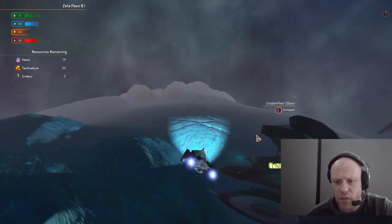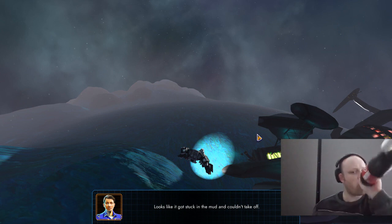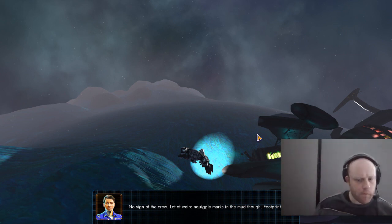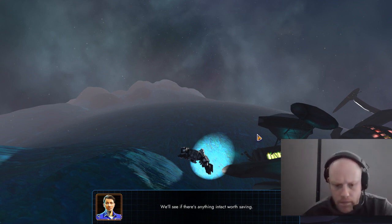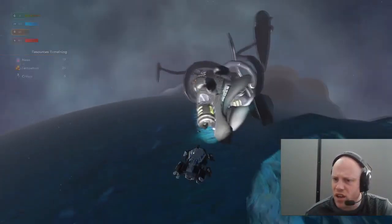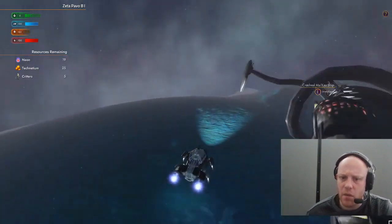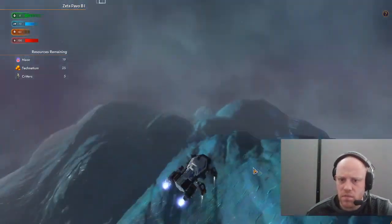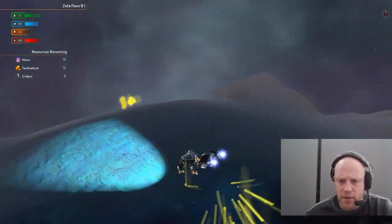Let's find out what's here. There are a lot of mean critters on this planet, Captain. Hope they survived — we'll see if there's anything intact worth saving. That's odd, we're back at that wrecked spaceship, Captain. Not much more we can do here. So we found an ink blob — that's new. There's a bit of a mystery to do with this planet, which is going to be fun.